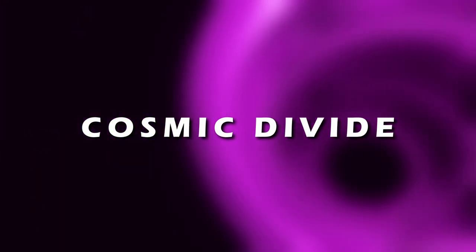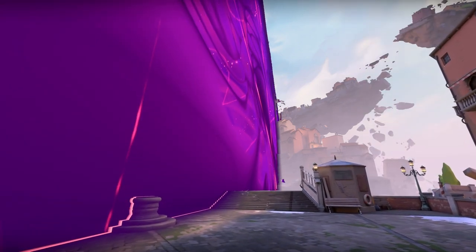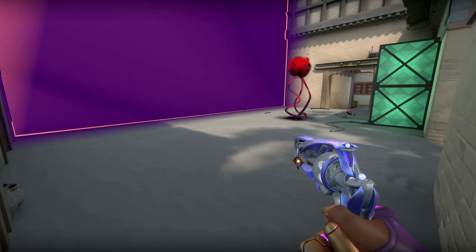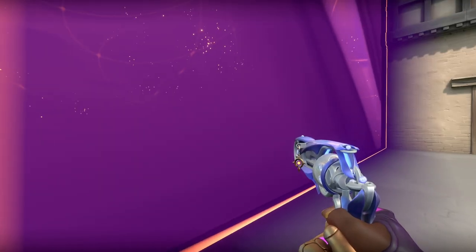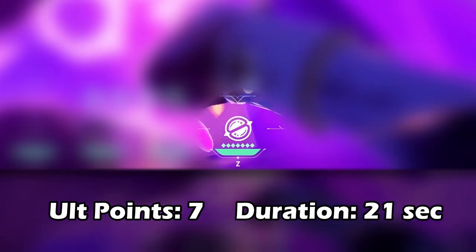If you're unfamiliar or need a quick refresher, Astra's wall extends forever vertically and horizontally anywhere you place it on the map. It is a vision-blocking ability that only allows players and abilities to pass through, with the exception of enemy and ally bullets. It also dampens audio from all sources on the other side of the wall. It costs 7 ult points and lasts 21 seconds once placed.